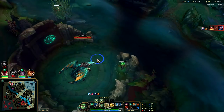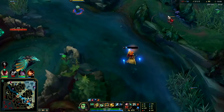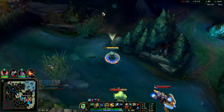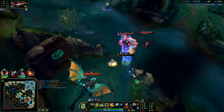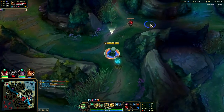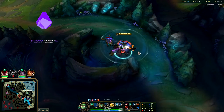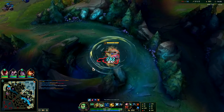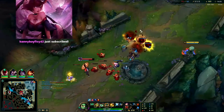We can't force a fight right now. The only fights we win are when we're grouped up and Leona and I land all our CC. I'll take scuttle though. He chased — I really wanted that scuttle, tried to get it with Rocket Belt but not worth. We'll chill, grab waves, scale up with Ultimate Hunter and Transcendence. We could actually kill her if we land our stun — nice exhaust, Yumi. Nearly had it — if I didn't get exhausted I think I could have had it.